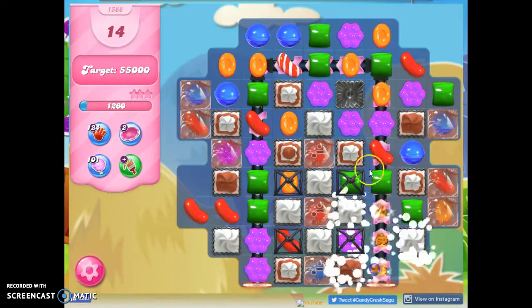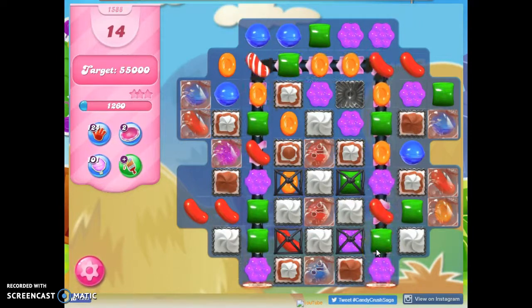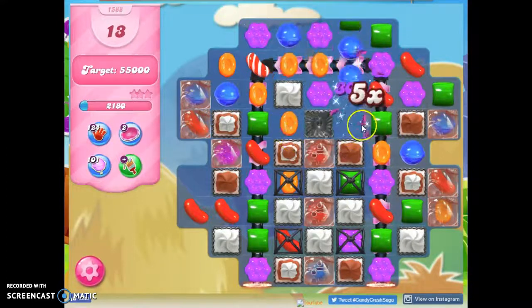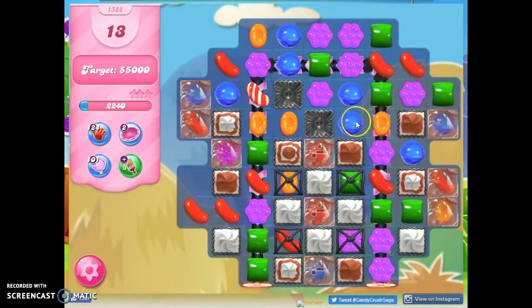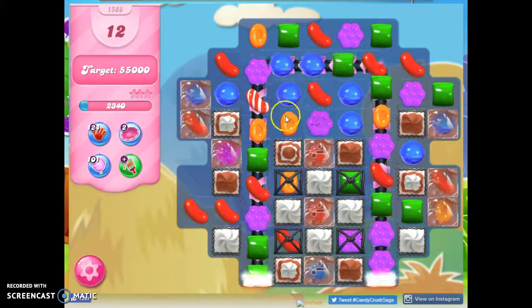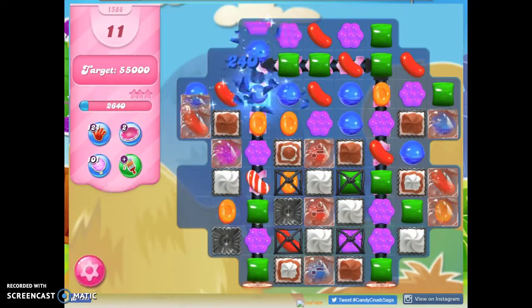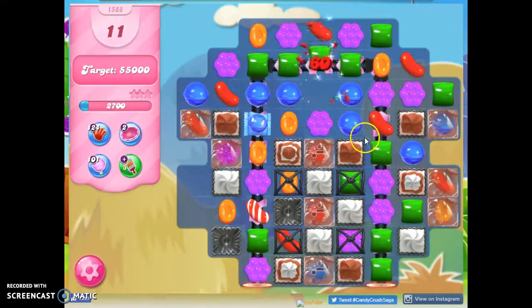Not really a lot of opportunities. Making moves low to the ground will encourage cascading; trying to take out colors that aren't very prevalent will help the colors that are more prevalent to match into something. Right now I just have to take out the only moves that are available. This is going to come here on its own, so I'm going to take this out, which removes frosting. When the frosting is removed, there's more space for more matches and specials.